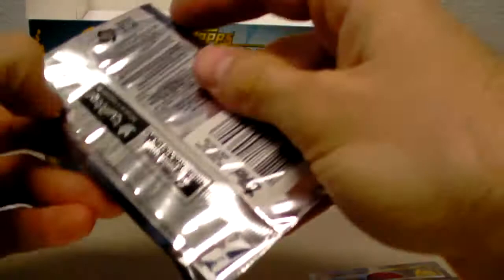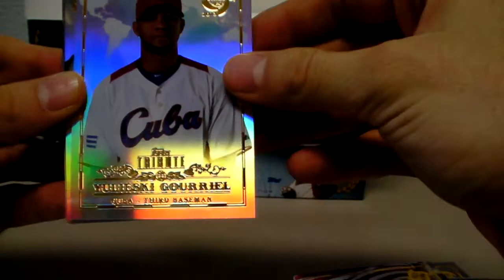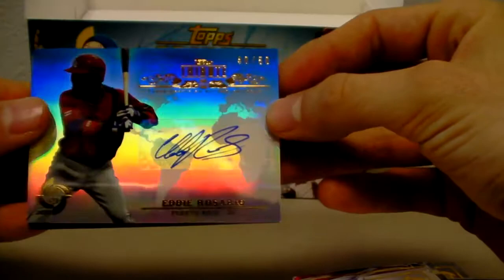I'll show you guys that flag one more time before we leave. Looks like another auto here. Heath Bell, USA — so shiny. Yuliescu Griel. Eddie Rosario auto, number 40 of 50, Puerto Rico. Tetsuya Utsumi. And Eric Ibar. Cool.